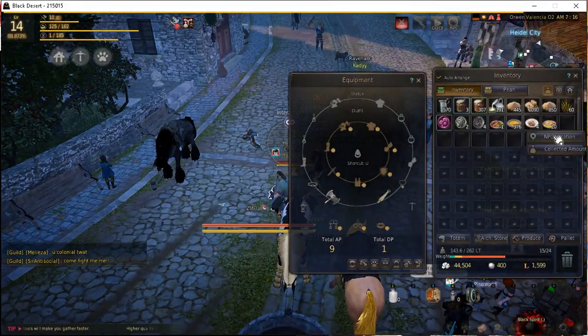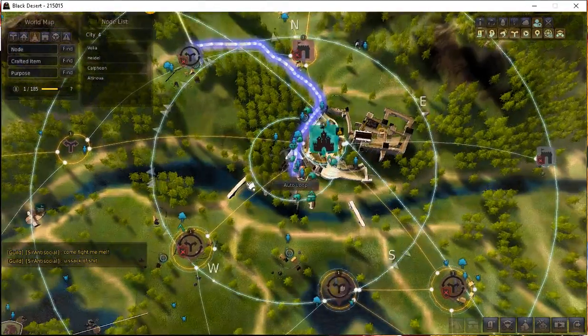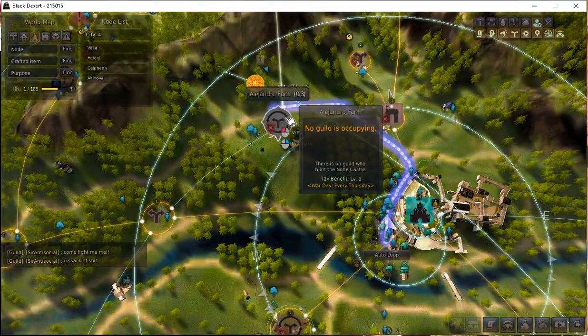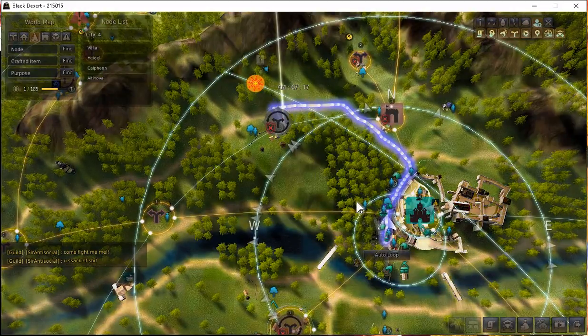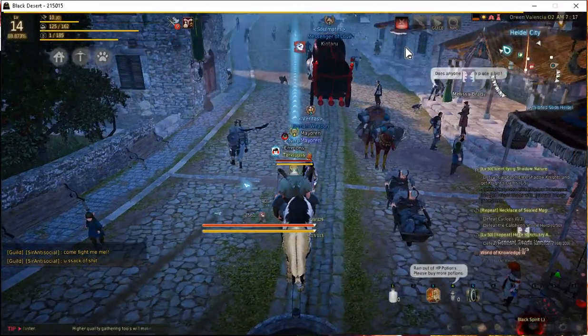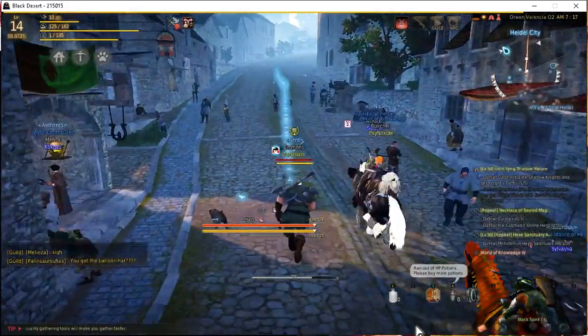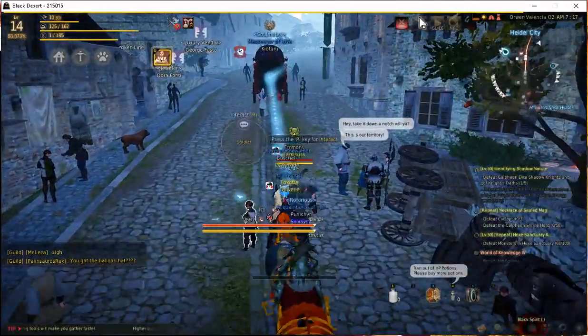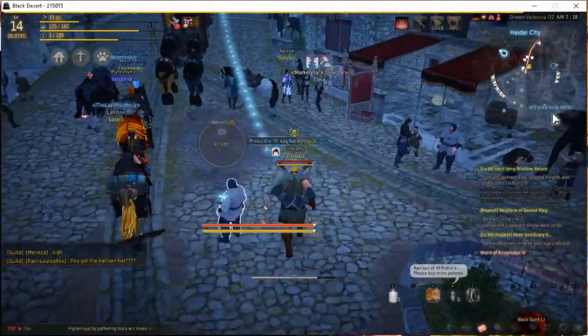As I said I would, I'm going to ping that NPC for the Poorly Prepared Dish. As it was in my other video, it's over here at this farm. You exchange those dishes in for contribution experience, which then equates to contribution points.